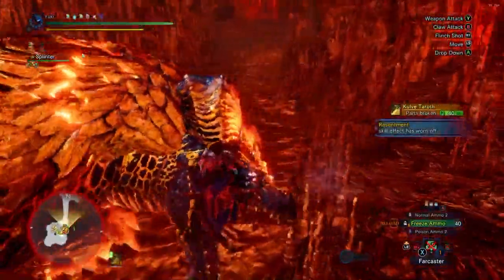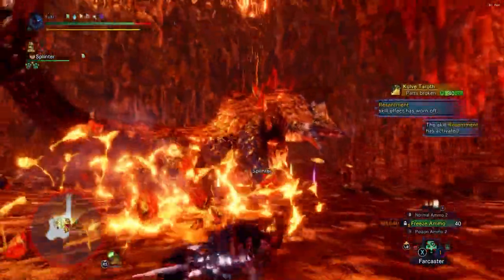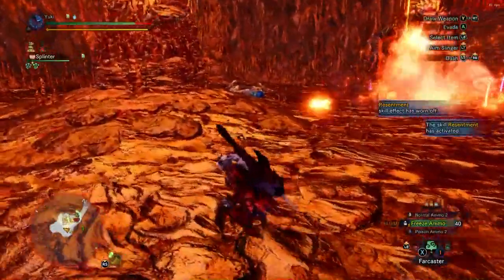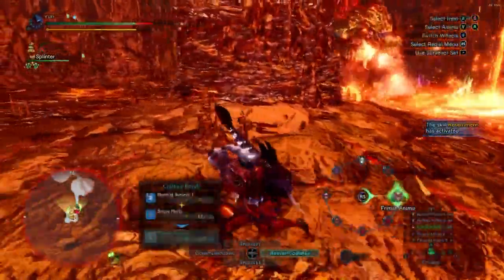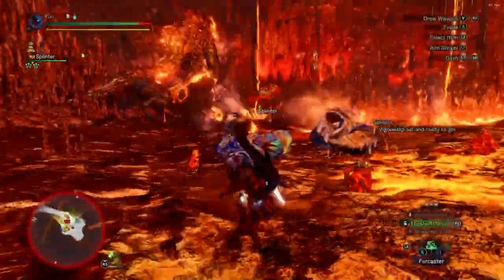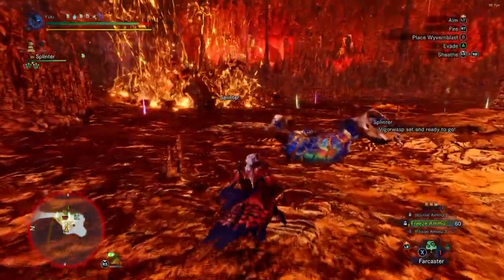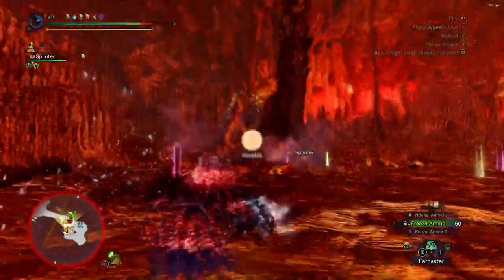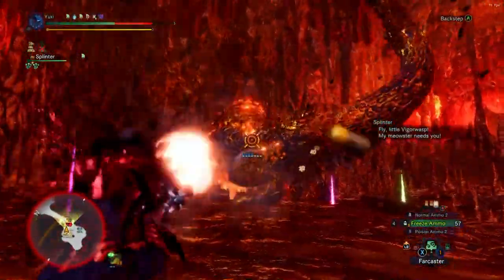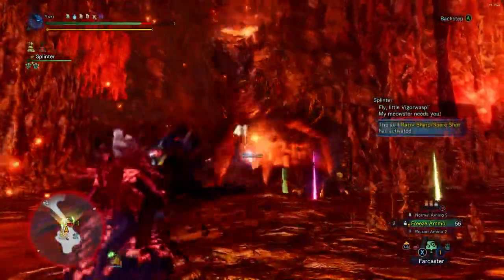She's standing there for longer now, but then the ceiling RNG decides to mess with you — random stuff falling from the ceiling while you're fighting. I've actually died to that in Arc-tempered Kulve before. This is triggering memories — I was playing the bow a lot on this last zone during our AT Kulve P1, P2, and P3 runs.